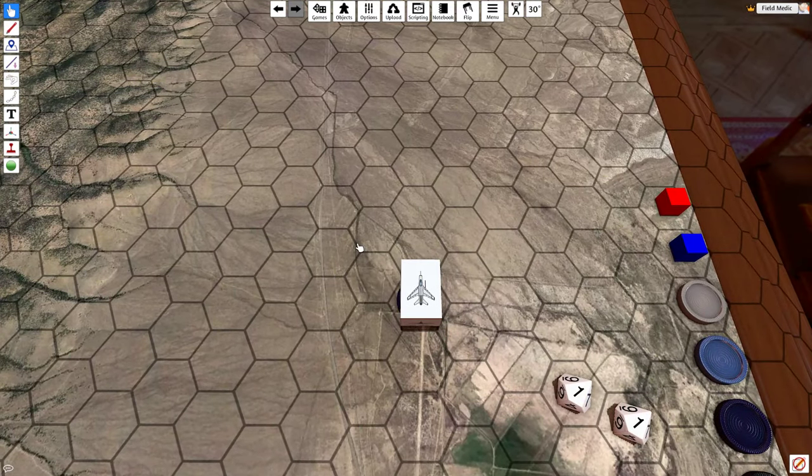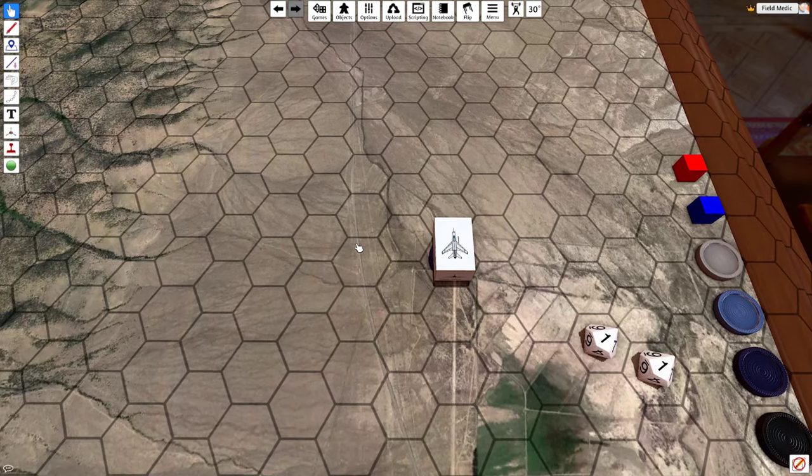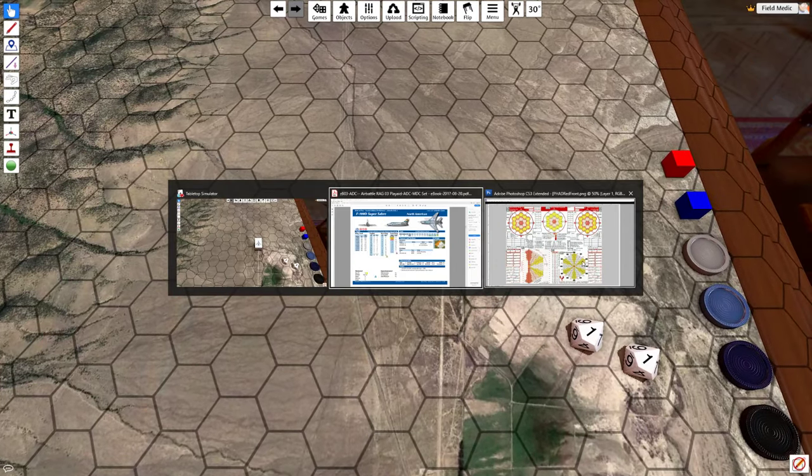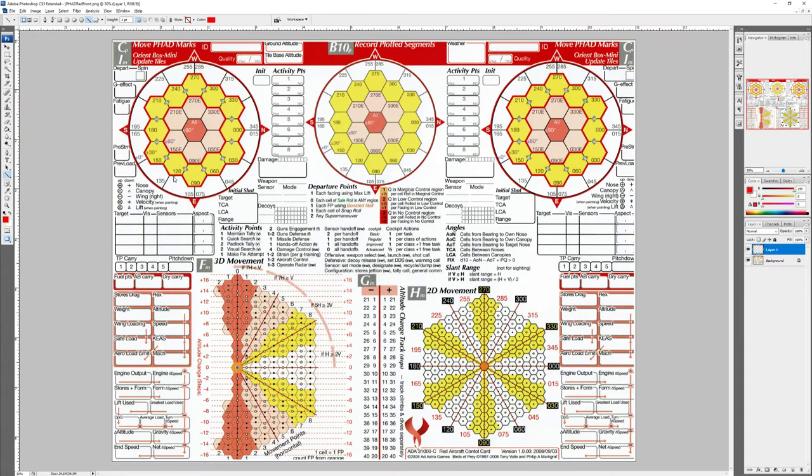Now, about calculating performance. Each aircraft you control in this game — with a couple of exceptions for things like bombers that don't maneuver — has little control cards that we can utilize to figure out what they're doing, predict maneuvers, figure out where the enemy is relative to us, and calculate all sorts of stuff. A lot of this movement we'll deal with another day. We're just going to be interested in looking at the nomographs today.